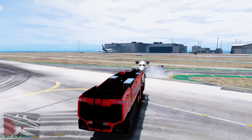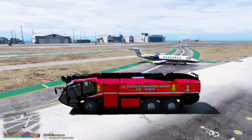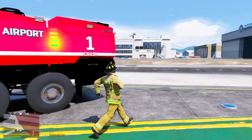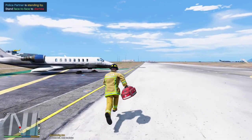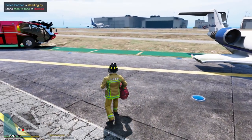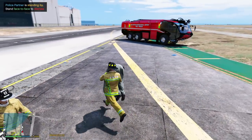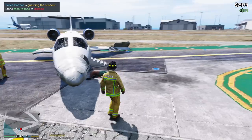Looks like we have the fire knocked down. Let's pull to the side and see if we can save these people. Looks like we have two victims here - let me try to get them away from the aircraft. Looks like this was the pilot - I'm just gonna bring him over here. Dispatch, we are gonna need an ambulance to our location here on the runway. Looks like we have two victims.